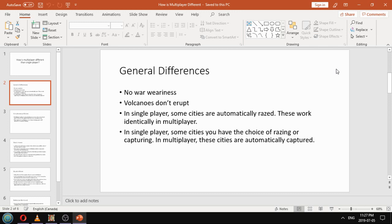In single player, in some cases the city will be automatically razed, and in some cases you'll have the choice to raze it or to capture it. The cases where it's automatically razed are: the city has less than 10 culture, it has less than 2 citizens, and it can't have any citizen of a foreign nationality. If any one of those things is not true, then you have the choice to raze or capture.